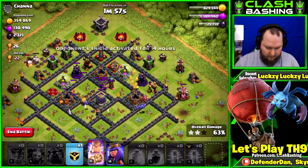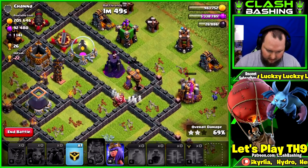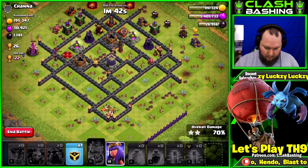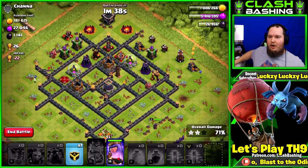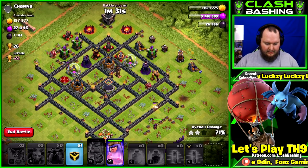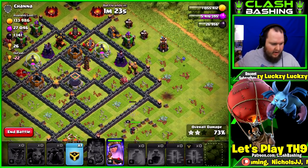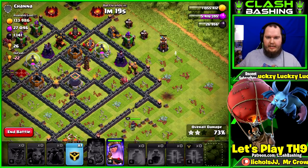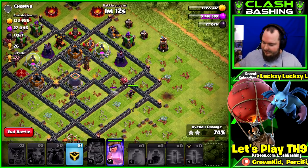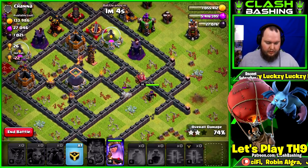Let's throw in our queen. Those minions almost got all the dark elixir — where's the rest? In the center of the base. This is where you need wall breakers. Let's see if we can get the queen into the center. My cat Peanuts keeps popping up in the videos — normally he doesn't hop up on my desk but apparently he likes being on video! Let's let the queen do her thing and see if we can get that dark elixir with our level 14 queen. I need to farm a ton to get her to level 15.